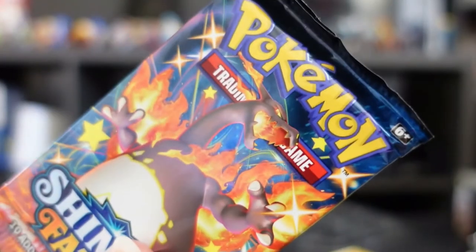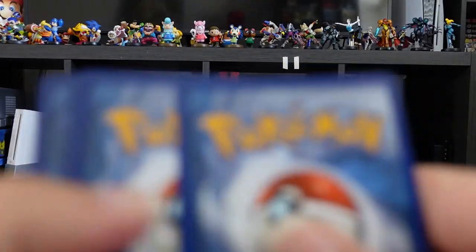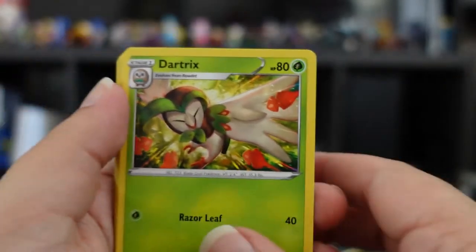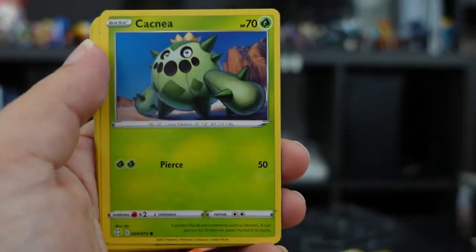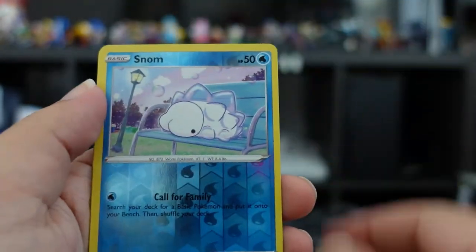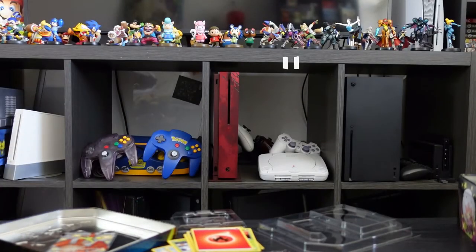Next pack: Rusted Sword, Dartrix, Ball Guy, Gossifleur, Cacnea, Chewtle, Eevee, Nickit, holo Snom, Manaphy, and an energy. Yeah, I think it's three — down to our final three packs.